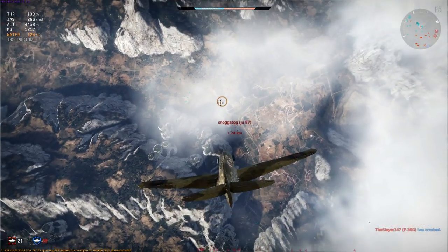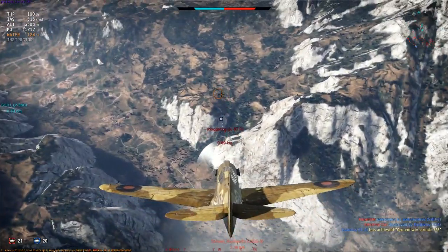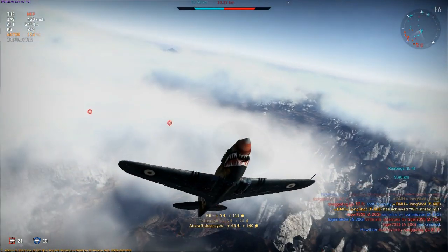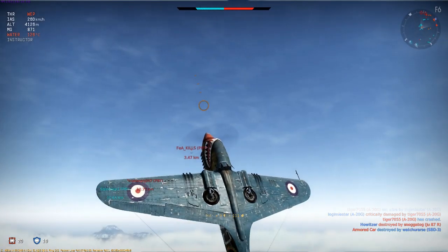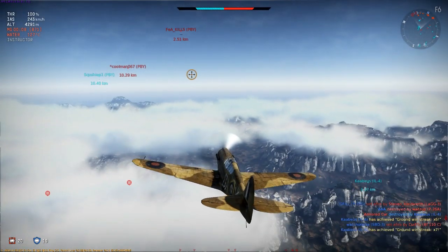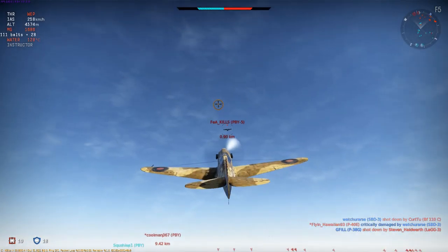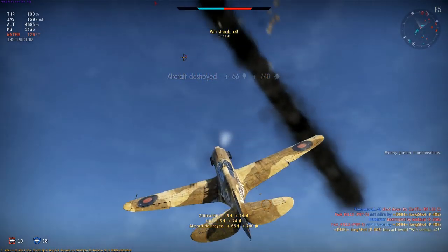The P-40's performance up at around 4000-5000m seems extremely good — it doesn't drop off at all. And with that done I can turn my attention to the approaching PBYs. Once again I'm going to keep low to build up my speed, encourage him not to dive, and then helicopter up from underneath. By the way, the P-40 is capable of carrying a few bombs, but that's not something I'm going to cover in this video as I use it as a fighter, not a ground attacker.